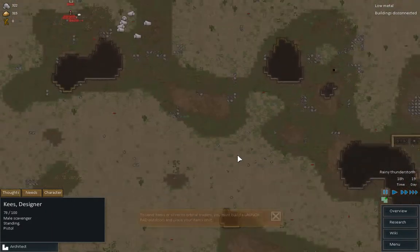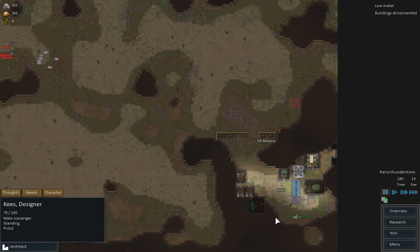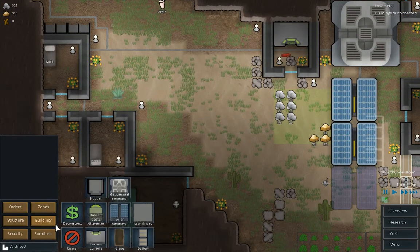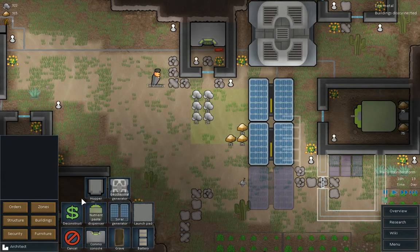How far away are you? To send items delivered, those are silver to orbital traders. You must build a launch pad outdoors. I see. Right okay, so let's zoom in again. Can I actually go ahead and do that? Launch pad — can go... where's the dumping ground?